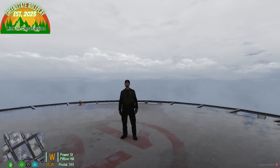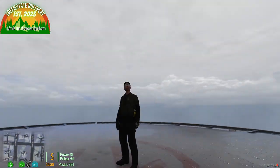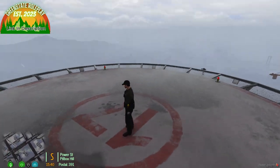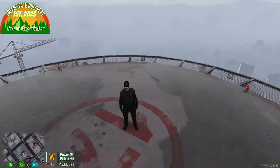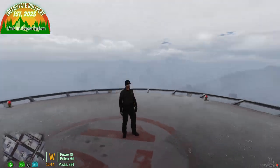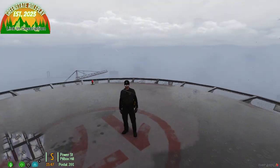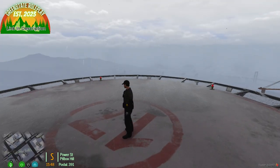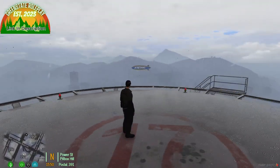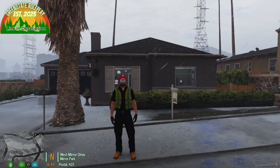Another new uniform is the San Andreas Game Warden — it has been updated and is new and improved, looking so much better. The new game warden uniform features a campaign hat or ball cap, a green top with the game warden badge patch on the side, and nice black cargo pants with tactical-style boots.